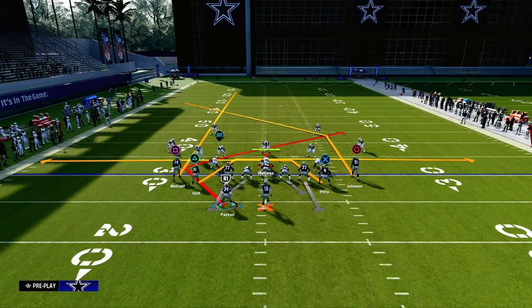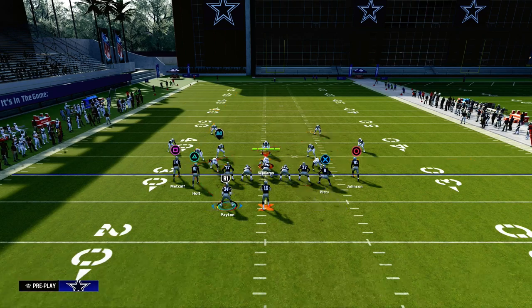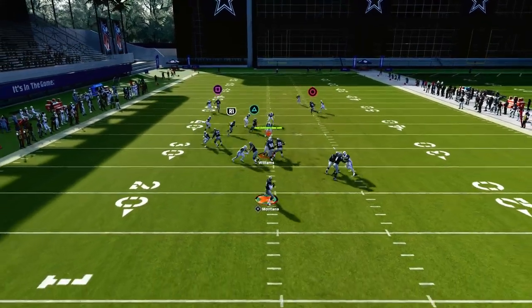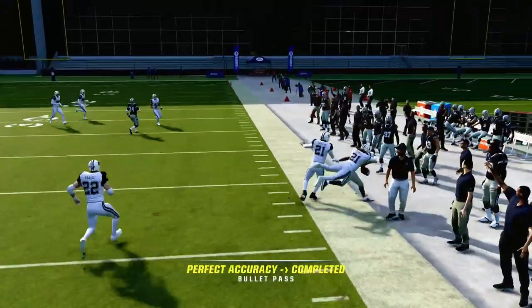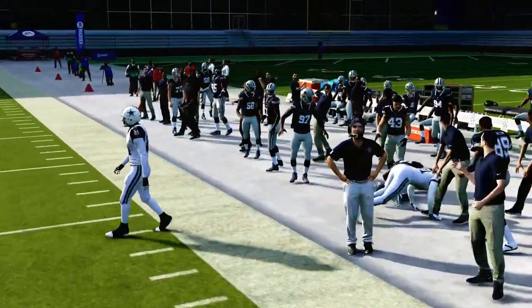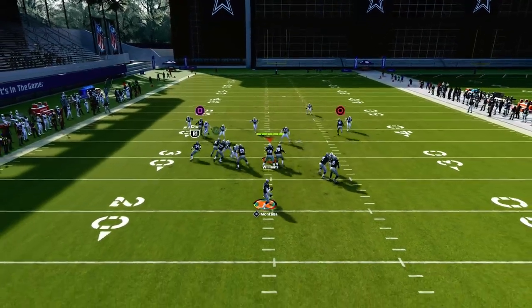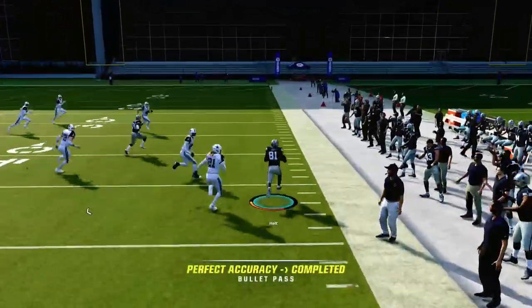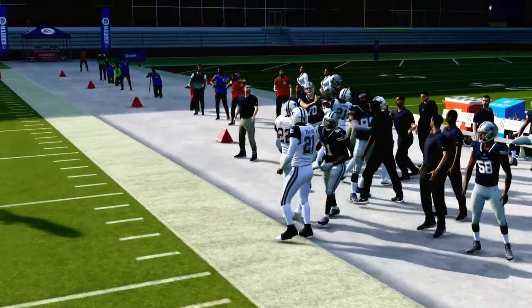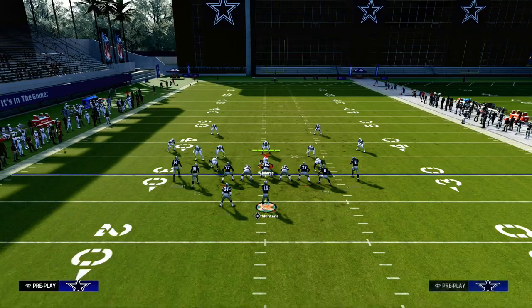The setup that we like to recommend is we're going to block our tight end, we're going to streak our left side receiver, and then we're going to angle route our running back. Our first read on this play, we're always looking to that streak, and then really we're trying to hit this drag. This drag is really effective this year against man-to-man. The RAC catches are so good this year — you can catch this and run for an easy 10 to 15 to 20 yards before they can even play you. I really recommend that drag.